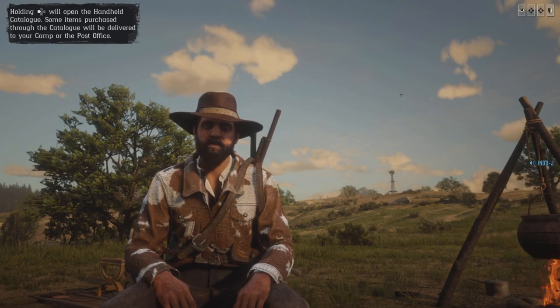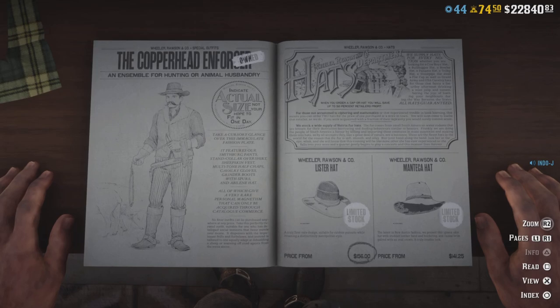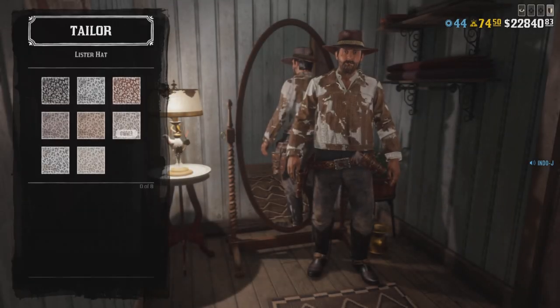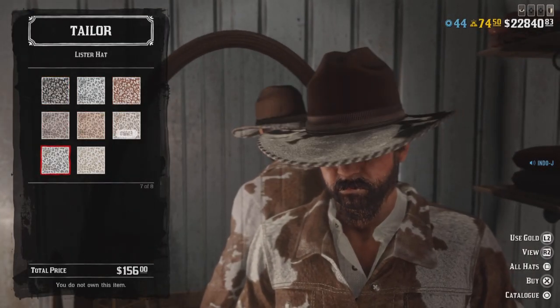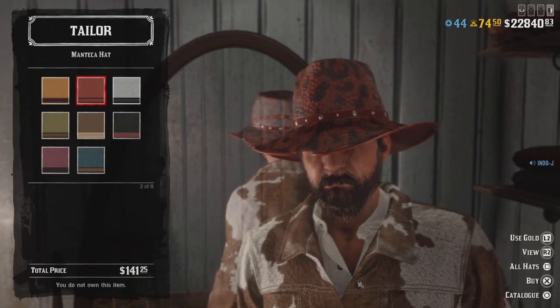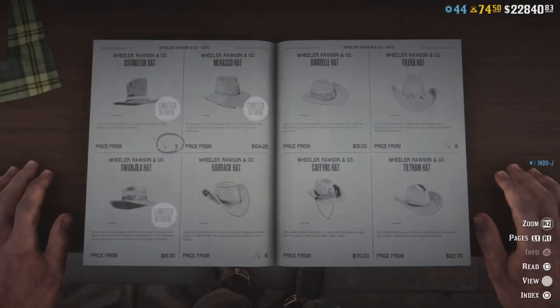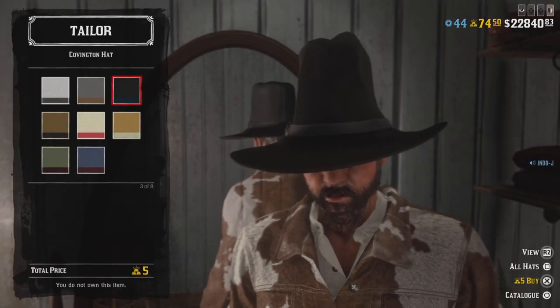A lot of clothing is on limited stock this week, including the Lister hat — that's this one — the Montega hat — that's this one — and the Covington hat — that's this one.